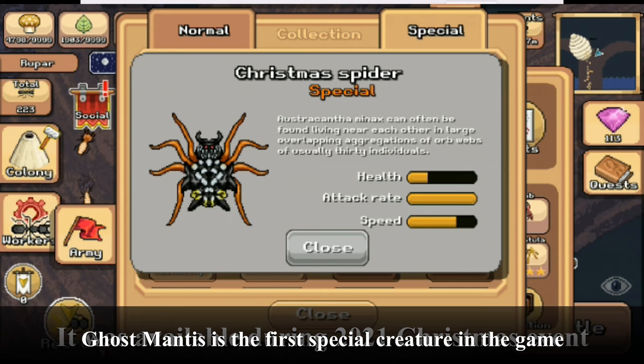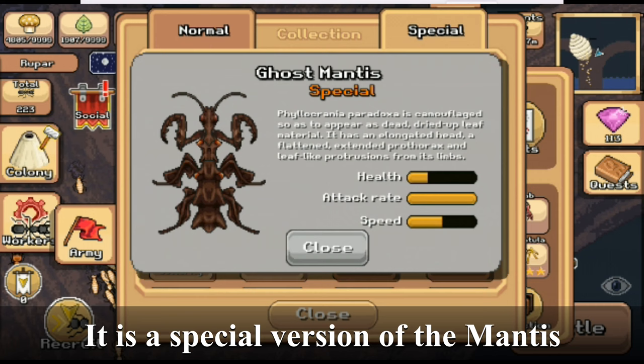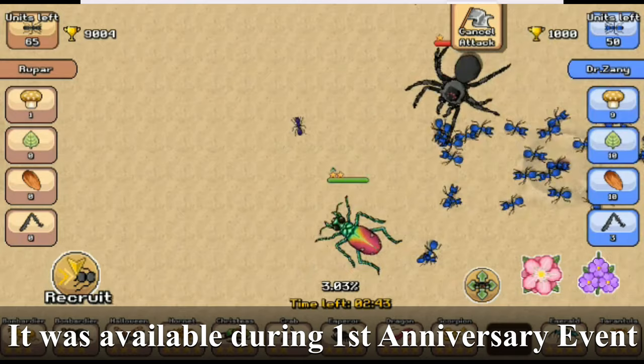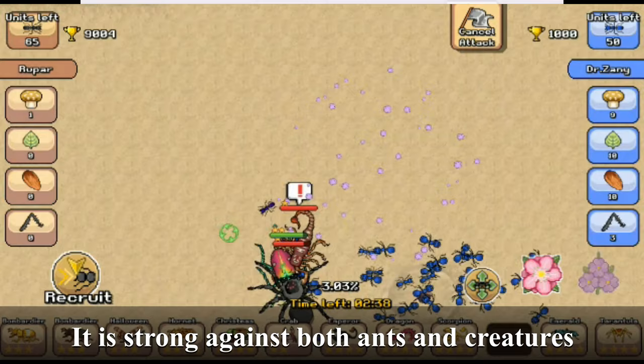Ghost mantis is the first special creature in the game — it is a special version of the mantis. As you can see, festive beetle is very strong; it is strong against both ants and creatures. It's a good time to mention that special creatures are about as strong as gold ones.